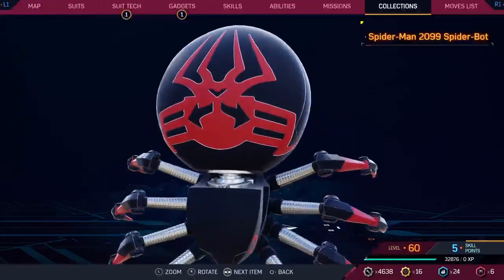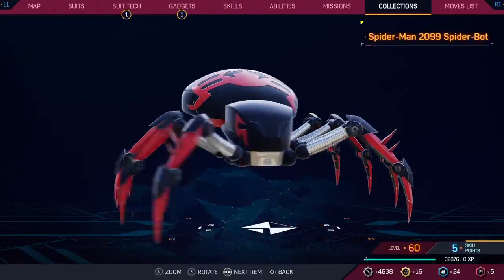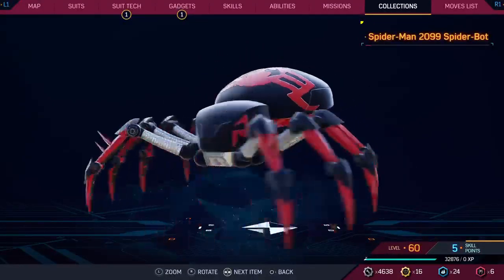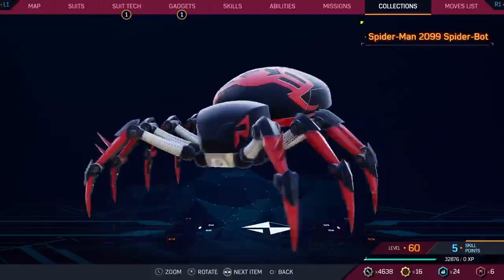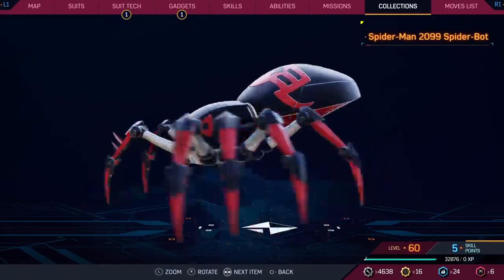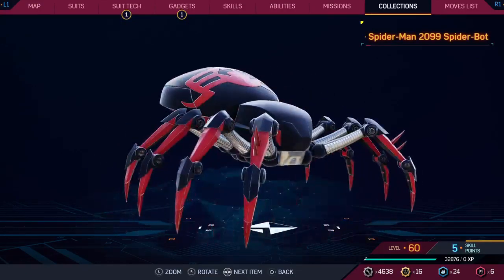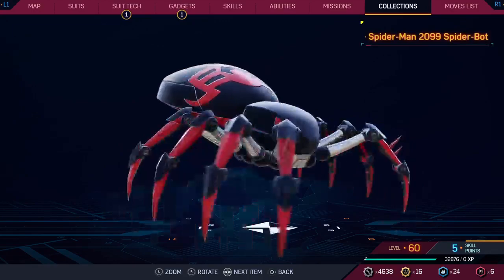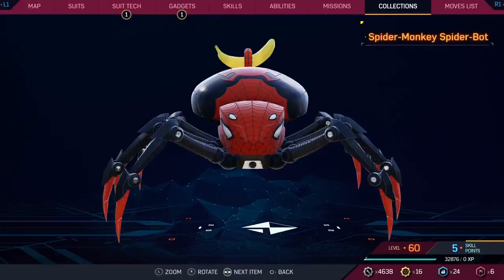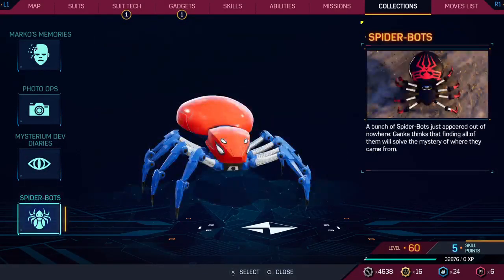Spider-Man 2099 — it's a little darker than I usually expect Miguel's suit to be, though I do appreciate the spikes on the front. That's right, I made up a word — 'muchly.' I'm going to say six, putting it around the same place as Spider-Gwen. It's fine looking, it's just not that cool to me. And that is all the spider bots — we've ranked each one.